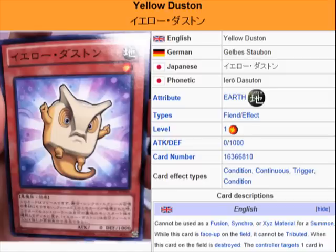What we're looking at here is Yellow Dustin, another Dustin introduced to the Dustin family of cards. That was House of Dustin, there was Red Dustin, and I think Green Dustin, and now they have Yellow Dustin. The only one left is Blue, I believe.